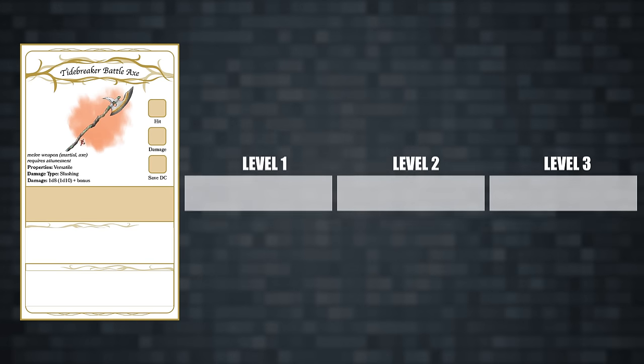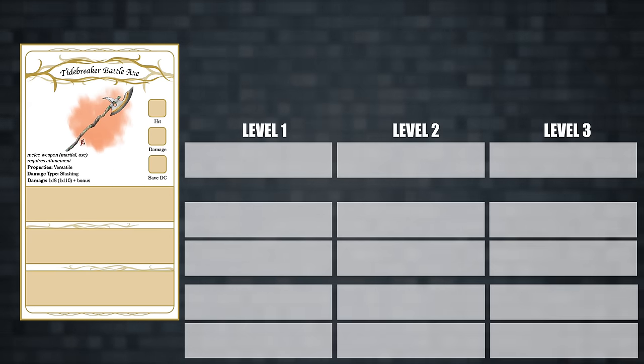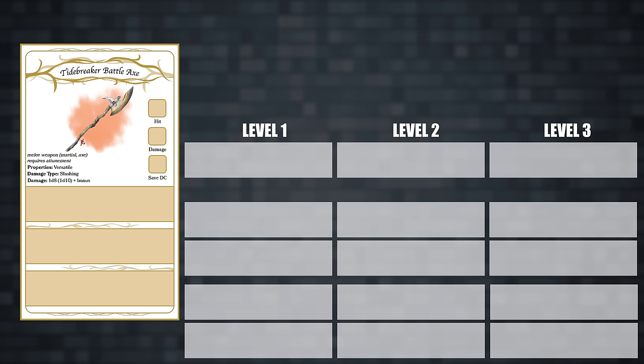For each card, there's the opportunity to earn 15 upgrades. There are 3 upgrades for slot 1 — +1, +2, +3 — 2 abilities for slot 2, and 2 abilities for slot 3. Each of the slot 2 and slot 3 abilities have 3 levels.